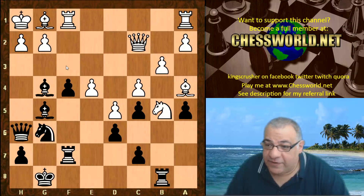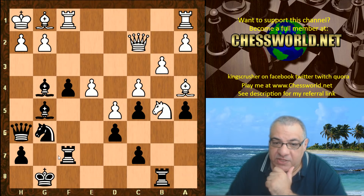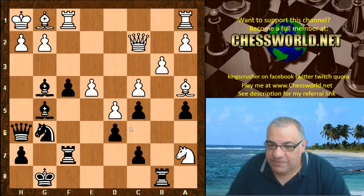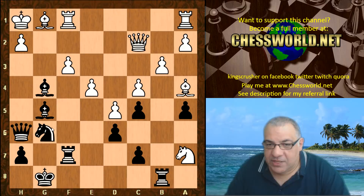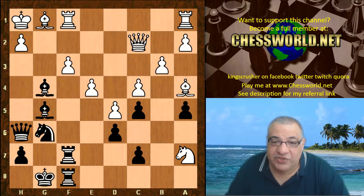We have Bishop g4 now, with a gigantic simple threat of f3, and there's really nothing white can do. If you look at the piece coordination of black, it's absolutely wonderful — all these attacking pieces on the kingside, while white's pieces are doing nothing, basically pointless. Knight a7 — the Knight tries to centralize a bit more, but so what, even if it goes to c6. F3 is already looking totally lost for white; g takes f3 is played.